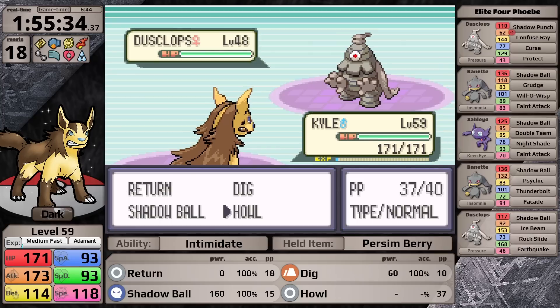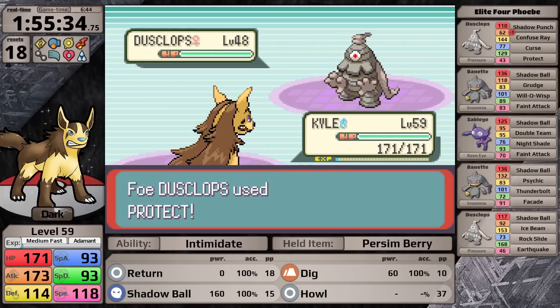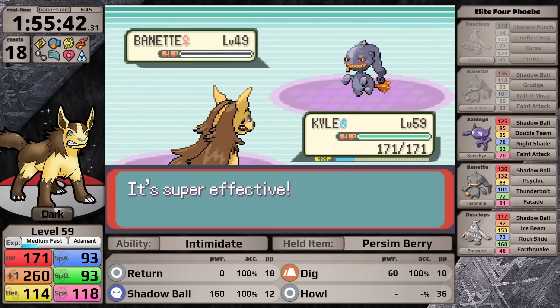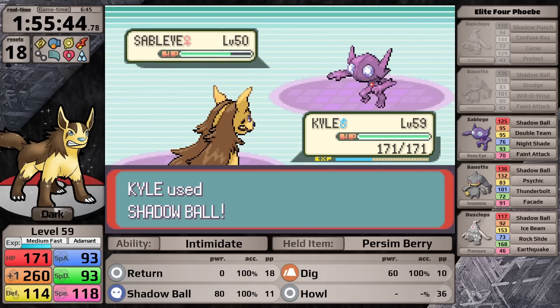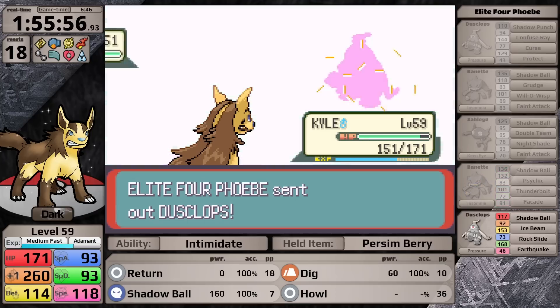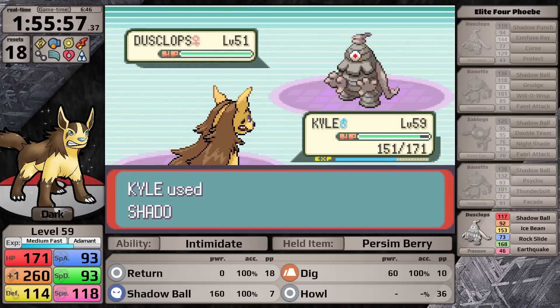Next is Phoebe, and I expect this battle to be quite simple. Her initial Dusclops goes for Protect on the first turn, letting me set up one Howl for free. Then Shadow Ball, which is super effective, knocks it out as well as the following Banette. The Sableye survives but isn't scary — I finish it off, take out the following Banette, and now it's time for her final Dusclops. This one is very tanky and I usually expect it to survive one hit, but today it doesn't — I just knock it out.